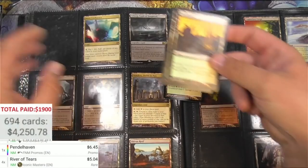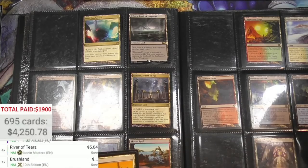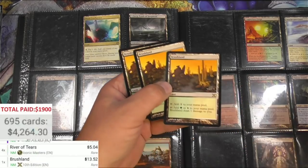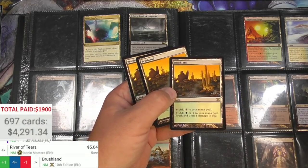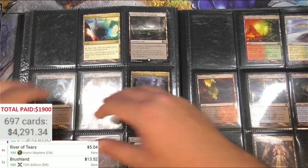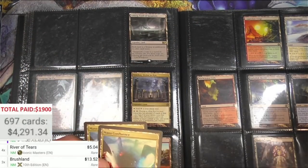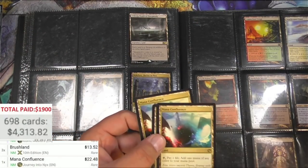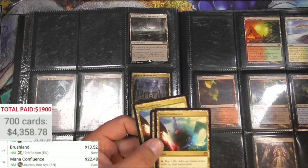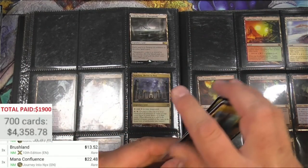We got some Brushland - yeah! We got some shock lands - these are great, 13 bucks each. Brushland. Mana Confluence - three of these, great, amazing, 22 bucks now. Put those ones into sleeves.